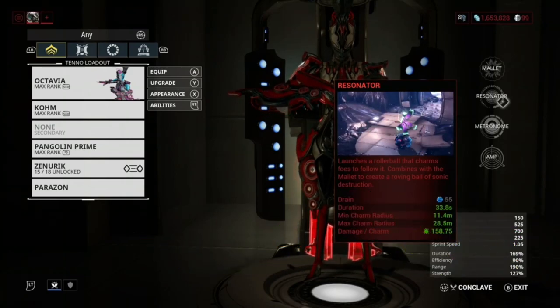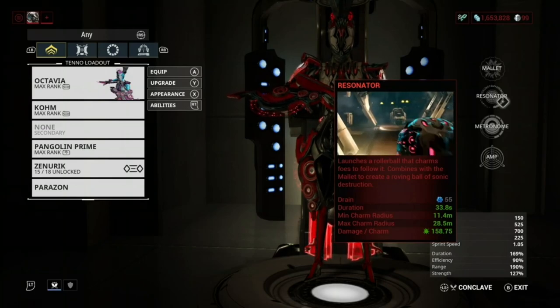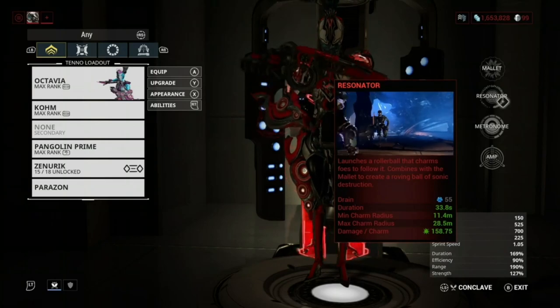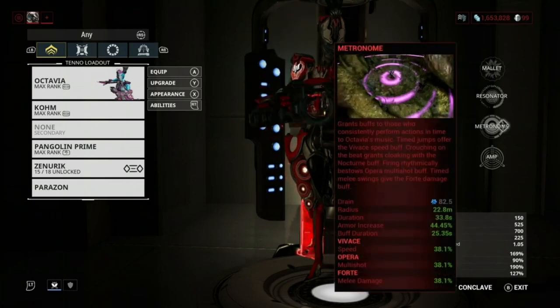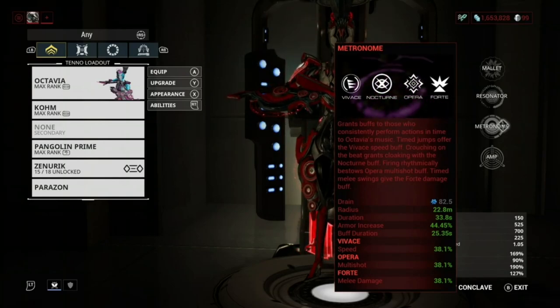Resonator is basically a ball that picks up the Mallet and travels with it. This increases the effective range because the ball is moving around, and it also makes enemies chase the ball. It's really good to use alongside the Mallet.